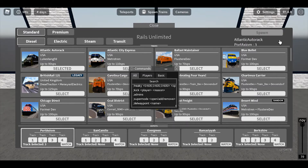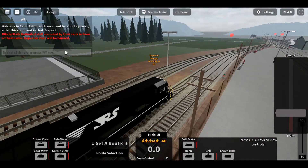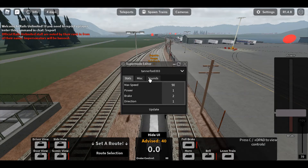Once you remember the command, you can X out of it and move around if you want. What you're gonna do is remember that it's semicolon super mode. This will come up and it's gonna say your train name — that's my train — and then it shows max speed, power, brake, and direction. Click on max speed and type in 1000.